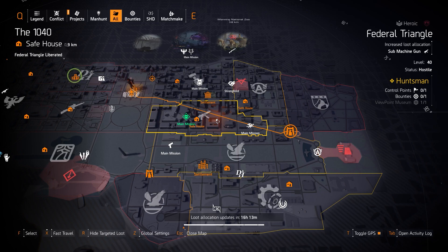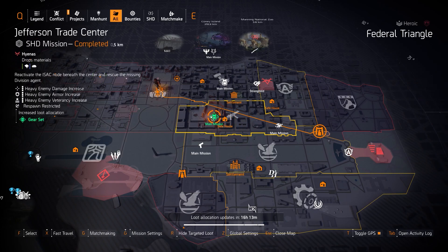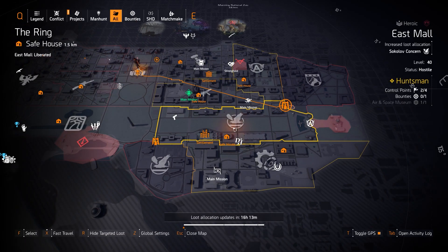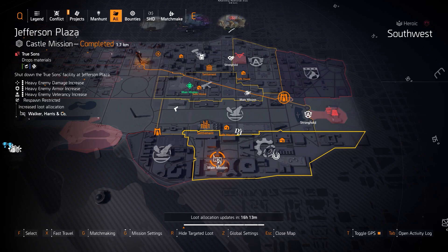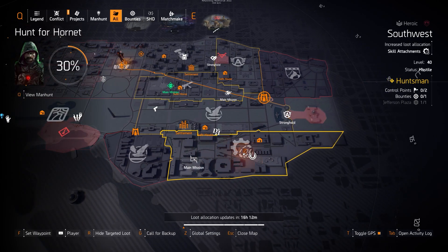If you haven't gotten the Chatterbox yet, a group member can drop it for you, or check out my quick five-minute guide on how to get it. Gear sets drop at Jefferson Trade Center, which also has a chance to drop the Coyote's Mask from the boss at the end — all gear sets except System Corruption, which is DZ exclusive, plus Foundry Bulwark and Future Initiative chest and backpack pieces, which are still raid exclusives. Sokolow Concern at East Mall has four control points; replace Providence Defense with Sokolow Concern for SMG builds. At Jefferson Plaza, farm Arolda Holdings for the Perfect Headhunter chest piece, and Hana-U at Space Admin for a Force Multiplier backpack with Perfect Combined Arms — roll it with Skill Haste and Skill Damage.